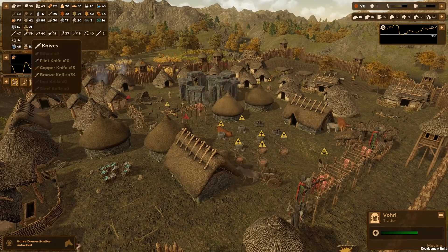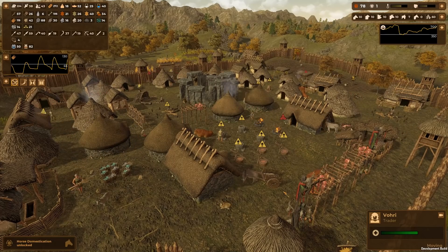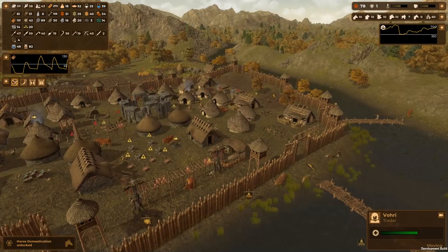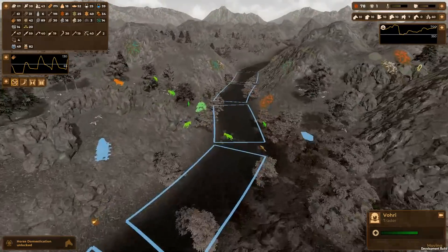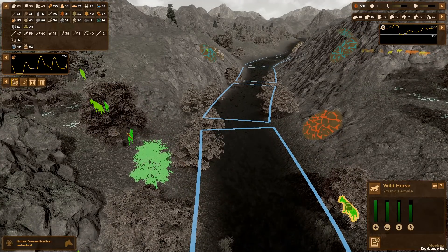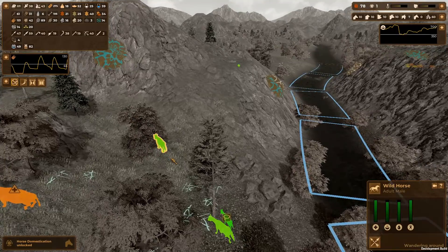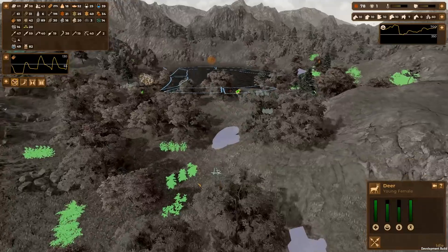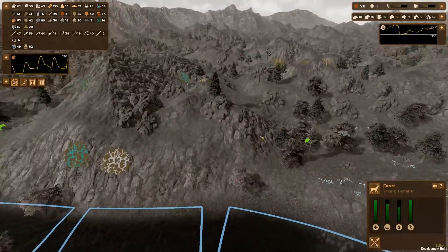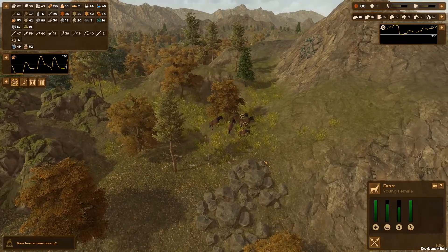Look at the straw going up - getting well over 100 this time. I just got horse domestication so I could get some horses. Let's go get some horses. If I can find horses, that is. Are these horses? Wild horse! We want the youngsters. That's a young female, another young female. Give me a stallion! That's an adult male - doesn't help. That's a deer, no use. I don't think there are any young males anywhere close by - I'll have to wait for some more to migrate in.